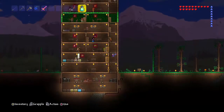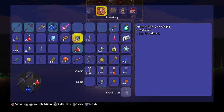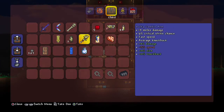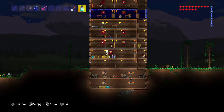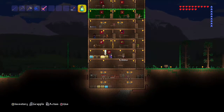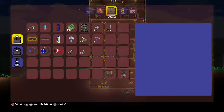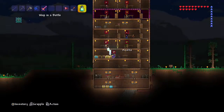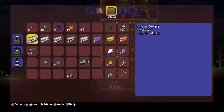Let's go get this Suspicious Looking Eye. I also have a brain — I got that during a blood moon the other day, so now I can summon a pet zombie. I was kind of bummed out because he doesn't really fight for me, he just kind of follows me around. But I'm going to keep my wisp for now because it's way better. Let me go ahead and get him out since it will be night time. There — Suspicious Looking Eye.